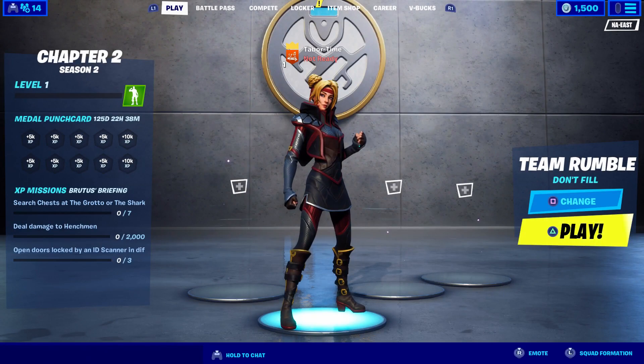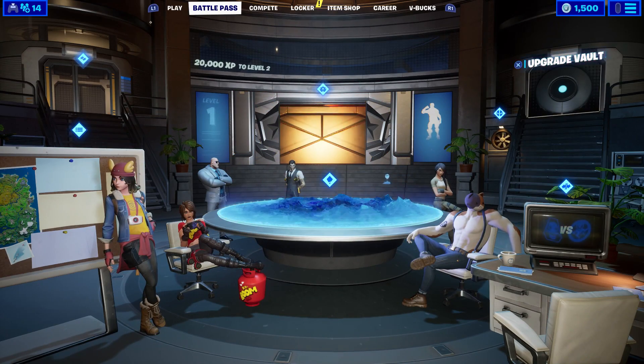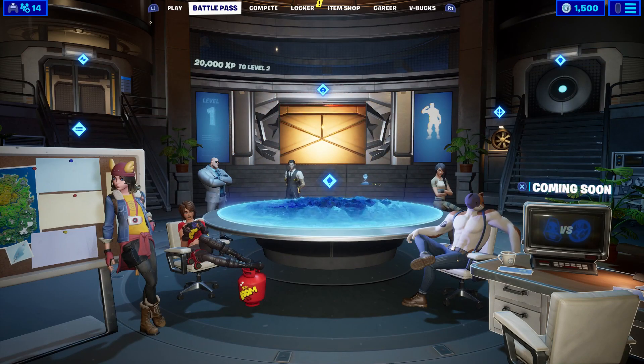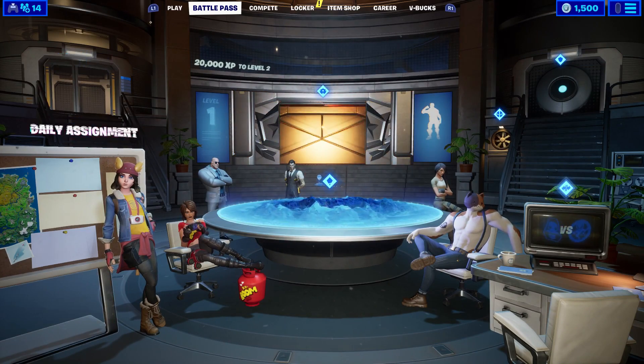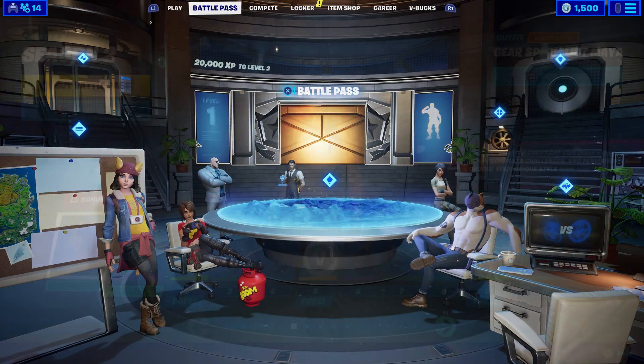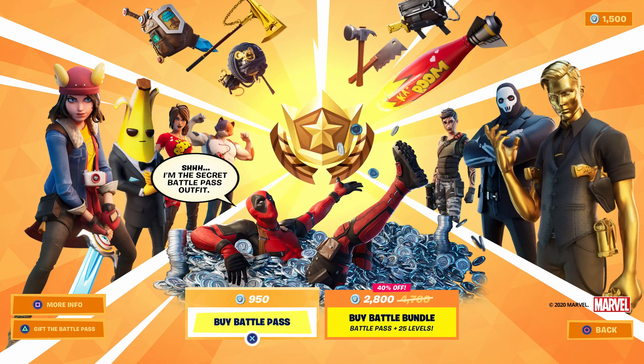Alright, here we are in Chapter 2 Season 2 and the background has changed. This is the battle pass screen — there's an upgrade vault, a coming soon section, the challenge table, the battle pass itself, agents, the daily assignment. I'm going to go ahead and buy the 950 battle pass. Deadpool says 'Shh, I'm the secret battle pass outfit' — way to ruin the surprise!